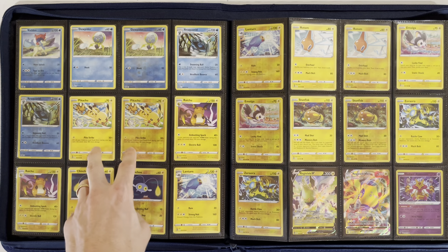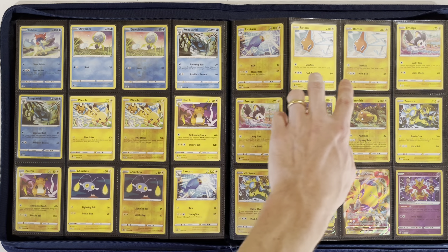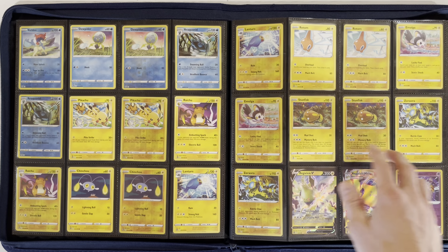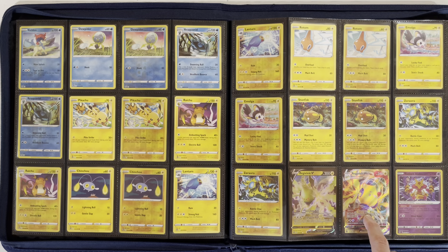Moving on to Lightning: Pikachu, Raichu, Chinchou, Lanturn, Rotom, Emolga, Stunfisk, and Zeraora. And then you have Regidrago V and V-Max — this is the only V-Max in this set.